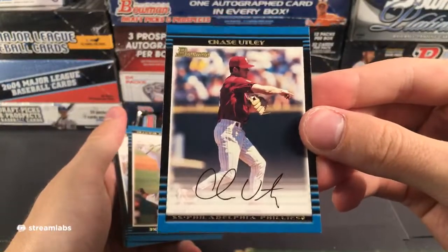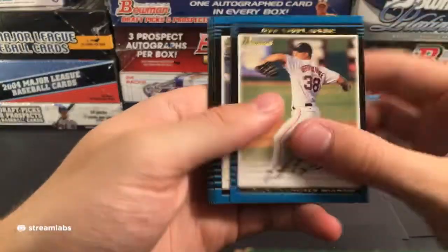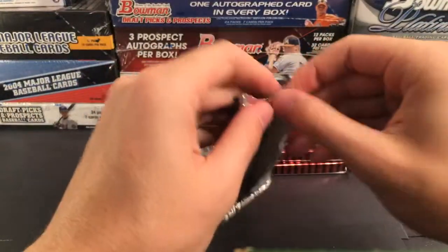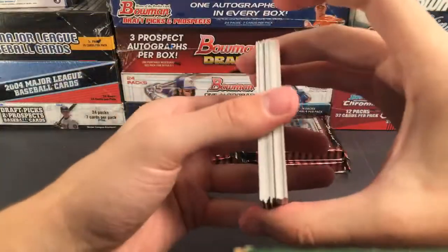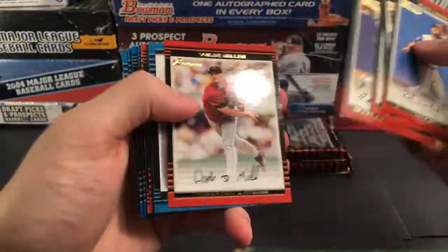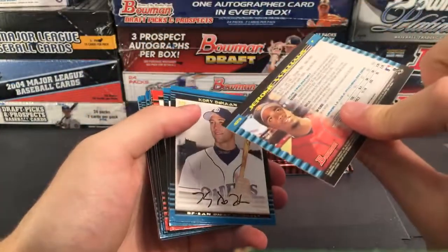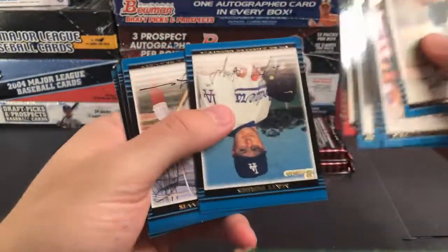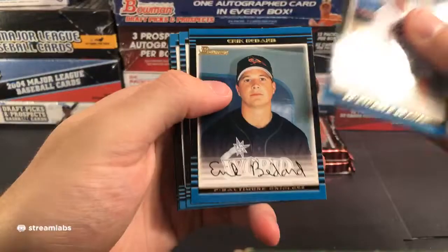Brickner's random stat of the night: Andy Van Hecken's first career start was a complete game shutout against the Indians on September 3rd, 2002. He then proceeded to lose his next four starts and never made it back to the majors. That's funny. First Bowman of Ching-Ming Wang for the Yankees — he was supposed to be a pretty good prospect.